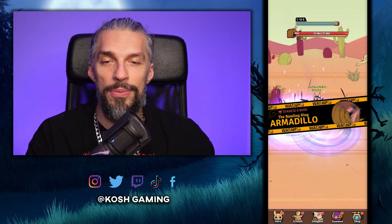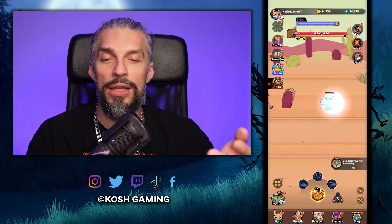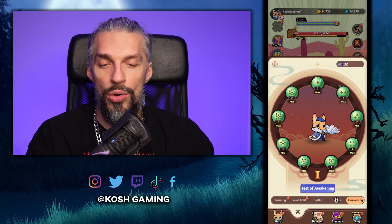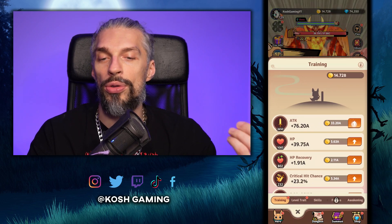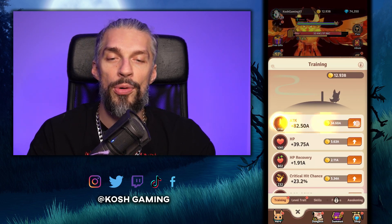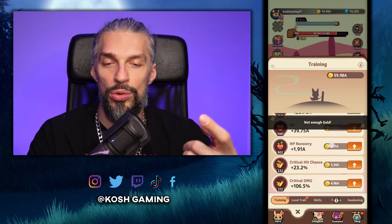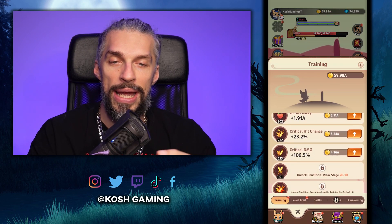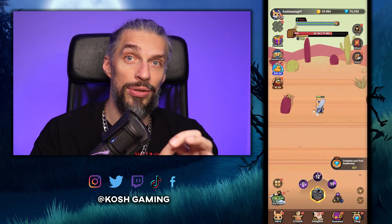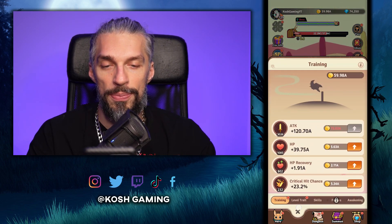To get stronger, first of all you need to summon a boss, fight the boss, and progress as far as possible — that will allow you to get more loot. More loot means you can upgrade your character easier. On the growth screen you've got training; your top priority will be improving your attack because attack is your basic stat that allows you to do more damage to the enemy.